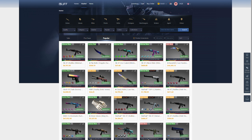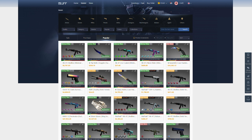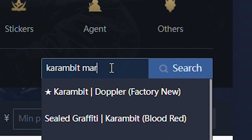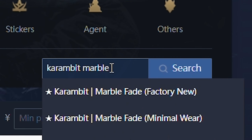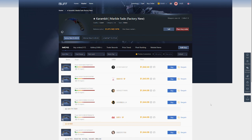Whether you end up deciding to use that plugin or not, next all you gotta do is come over to the market page on Buff itself, and that's where you want to find the skin you're trying to price check. For this video example, I'm going to use a Karambit Marble Fade — but specifically a fire and ice pattern. To do that, just come up here, type in 'karambit', and then marble should automatically pop up. Click the one you're looking for and it will bring you to the Buff 163 Karambit Marble Fade page.